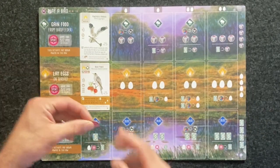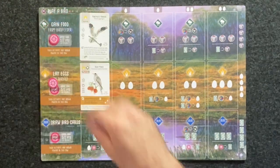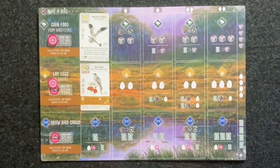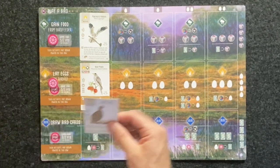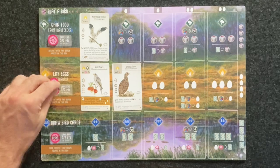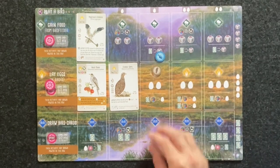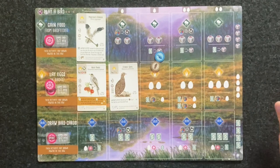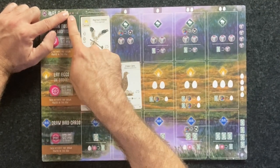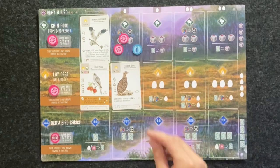As a refresher: when you use nectar to pay for any food cost, you place it in the spent nectar space. If you use it to activate a board power, you place it in the row where you spent it. If there is a bird power that requires a wild or nectar, the spent nectar also goes into the spent nectar row. These remain until the end of the game for end game scoring. If you use two other types of food to pay for a nectar cost, the nectar never enters your supply and does not get placed in spent nectar. Also, nectar is already wild, so you cannot discard two nectar to get something else.